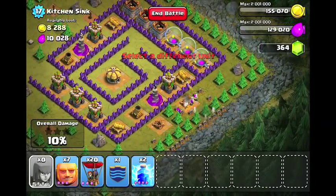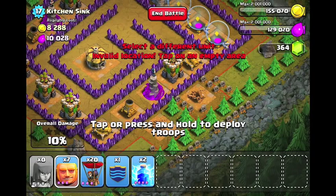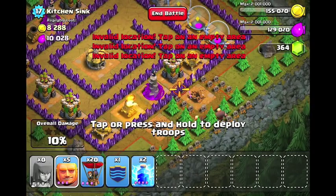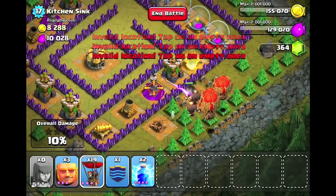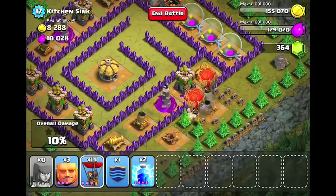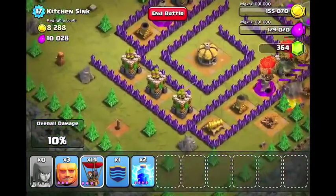Alright, now that those are out, all we're going to be using is giants and balloons. So to start, what you're going to want to do is drop a giant to distract the towers while you use your balloons. So I'm going to drop 4 giants, and then after that I'm going to drop about 5 or 6 balloons. So they'll be shooting at the giants while your balloons approach them, and the balloons will go and destroy the towers.